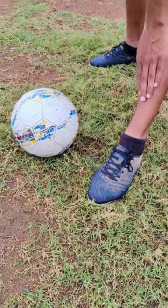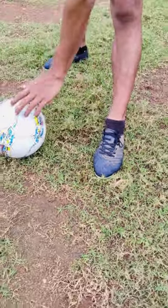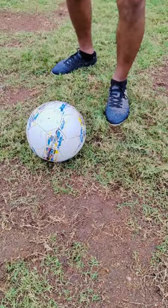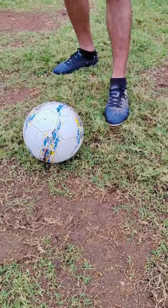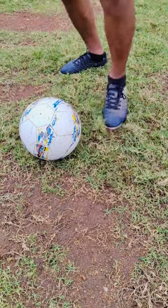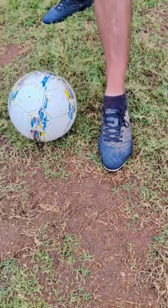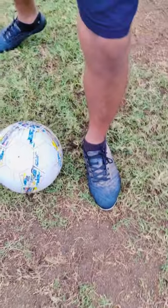This is called the non-kicking foot. The non-kicking foot should always face the direction you're chipping or shooting the ball. It should always be beside the ball — not too far forward, not too close behind — because you can't generate power from those positions. It's always beside, facing the ball.